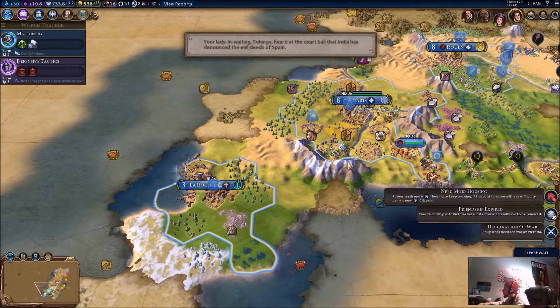That's a possible city I could get, actually, if I declared war on Spain. I mean, I do kind of want England to stay around. Maybe I will. I'm going to go ahead and purchase a catapult — no, because that's just going to get killed off immediately. Purchase a catapult.